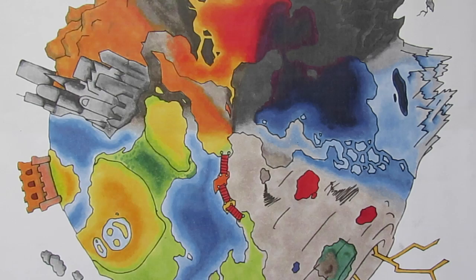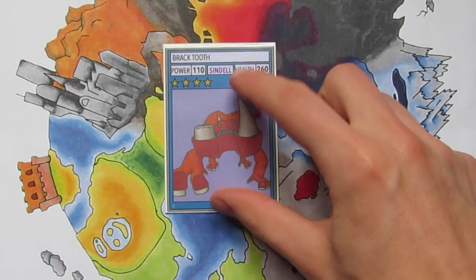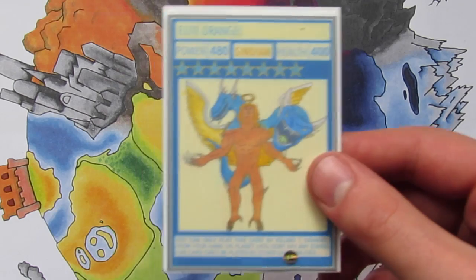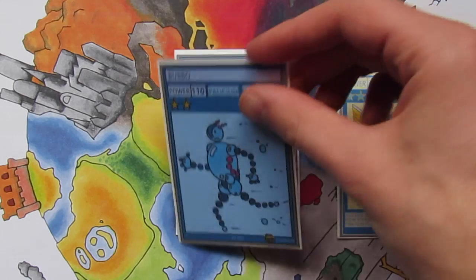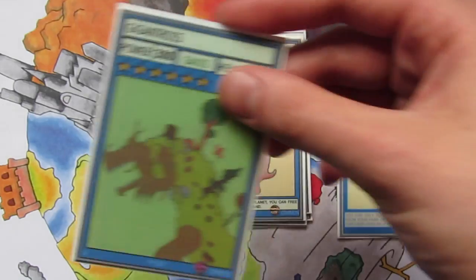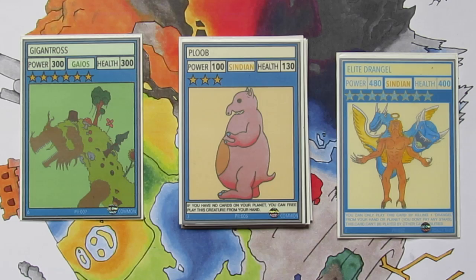I'll start by showing you the 50 Creature and Combiner Creature cards in the set, starting with number 1 which is a common card called Bracktooth. We've then got Elite Drangel which is the first really rare of the set and he's most likely going to be the cover card of the set as well. So I'll leave him to the side because he is a bit of a special one. We've then got Bobbo, Super Spicy Curryman, Fledge, Ploob, and Gigantros which I'm upgrading from common to rare now that I've finished the set.